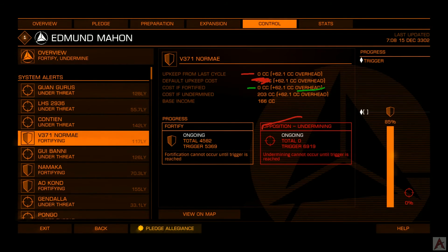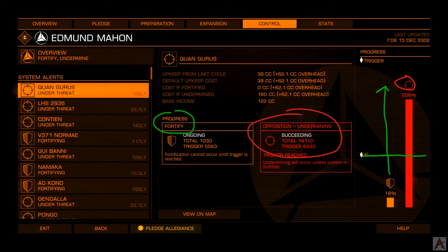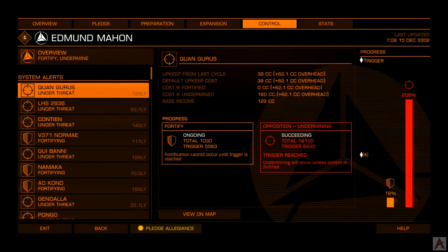On the other side of that coin, should the undermined bar manage to hit the high watermark, suddenly the cost to continue owning this system jumps to 203 CC, which can mean the system falls into turmoil and eventually drops out of control entirely. The fortification progress actually has to exceed the bar of the undermining progress for the system to be successfully fortified. If not, undermining wins, and you end up with a system in turmoil or costing a lot to maintain. Generally during turmoil, there will be a lot of combat going on and some nice bounty vouchers to collect.